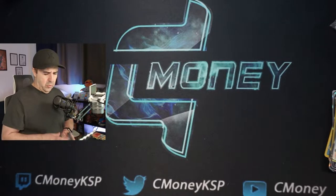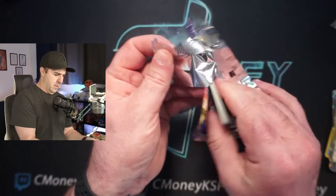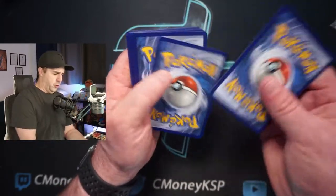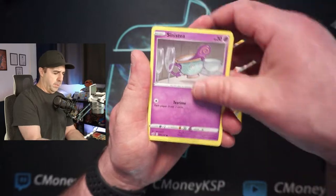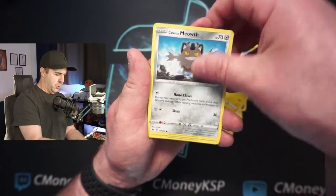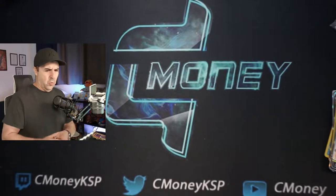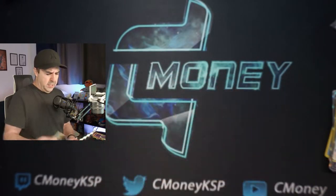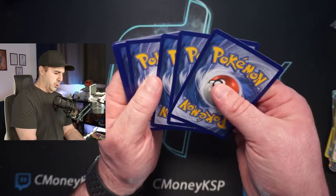Let's open up a couple Sword and Shield packs. We are still really desperately searching for that Golden Zacian to wind out our Sword and Shield base set experience before Rebel Clash comes out. We got a Reverse Holo Cinderace and a Holographic Sandaconda. The Reverse Holo Rares have been plentiful today. We'll open up like three or four of these probably. Morpeko, Reverse Holo Gengar, and a Snorlax — we do get another Reverse Holo Rare there. But not a ton of hits. We do get the Golden Lily's Doll Secret Rare and the Hyper Rare Persian.